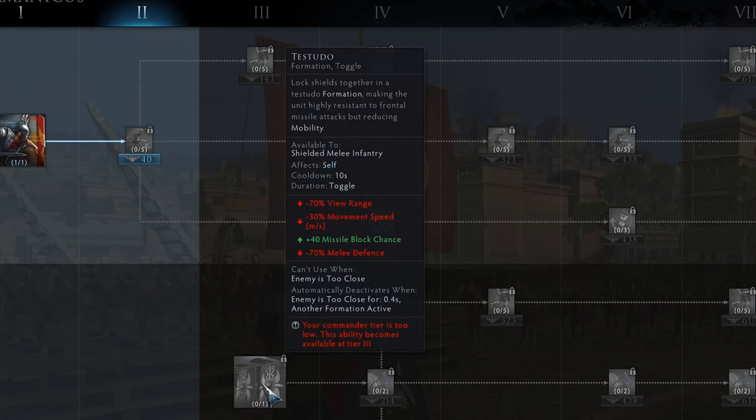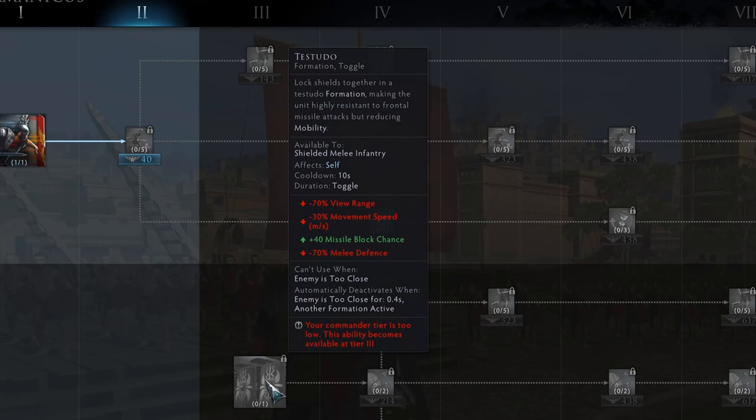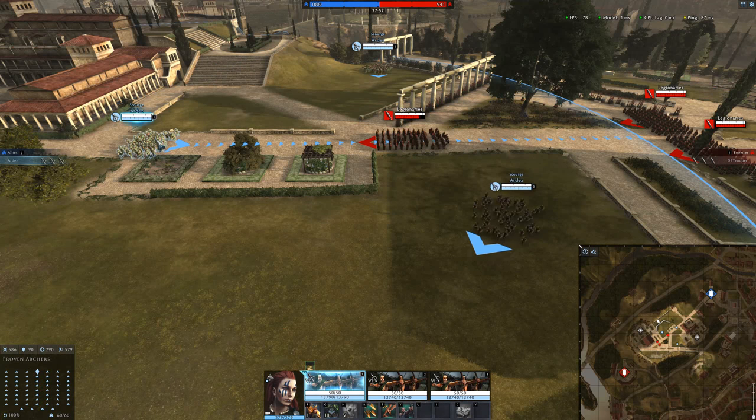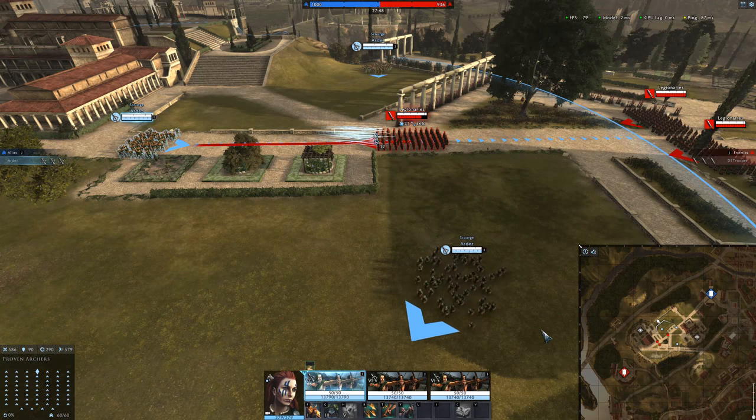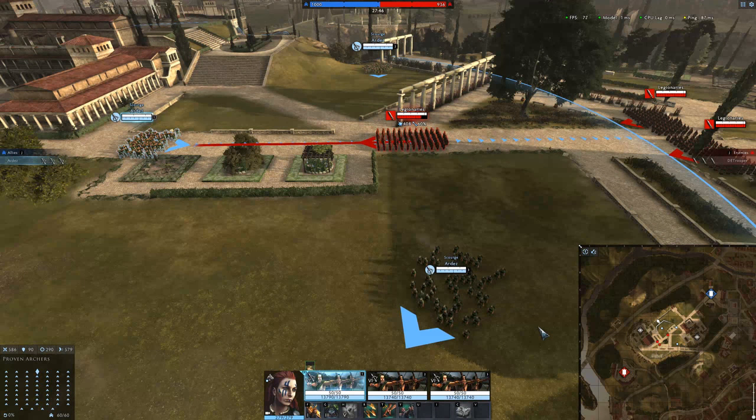Abilities that affect Missile Block tend to be additive abilities. That means they combine their Missile Block value with the Missile Block of the unit. For example, if Testudo granted 30% Missile Block and you had a base Missile Block of 20%, you would now have 50% Missile Block.